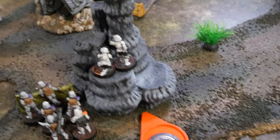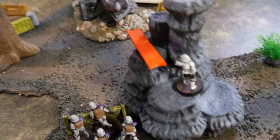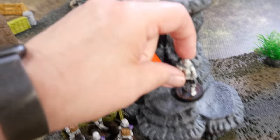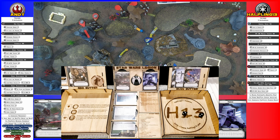I drew the snipers. They are going to move this way and take a shot towards the squad over there. Two hits — one gets through with Pierce. You can guardian it, at which point Chewbacca takes one. I am going to guardian it. Suppression on that unit and one wound on Chewbacca.